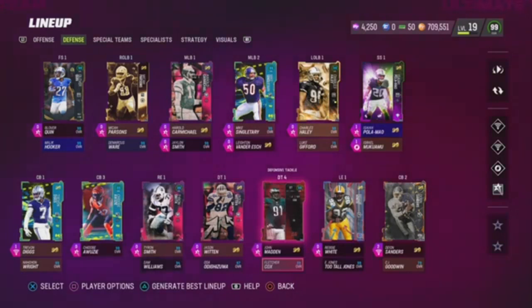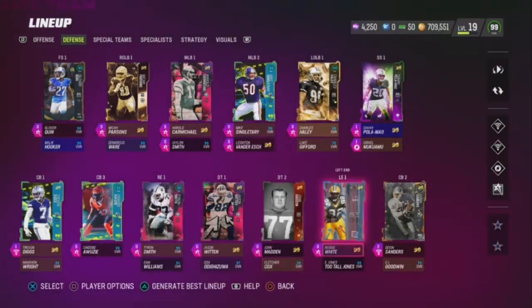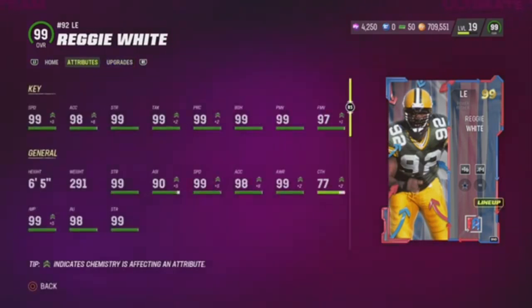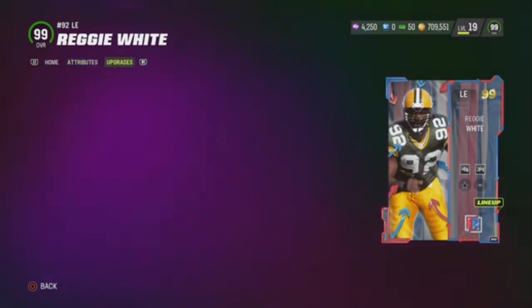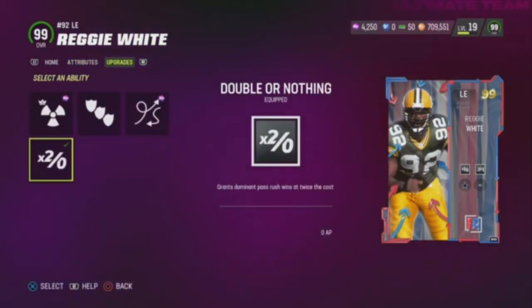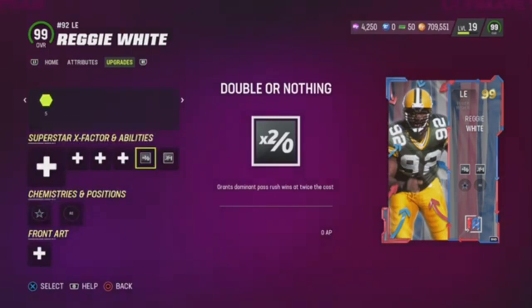So I'm going to try to hurry up and level up so I can get him. Now we got Reginald — very good card. He's been out for about three months and he's still a great card: 99 speed, 99's everywhere on this card pretty much, and he gets Double or Nothing. Very, very good card right here.